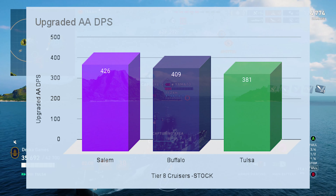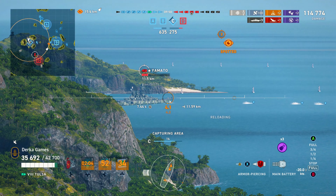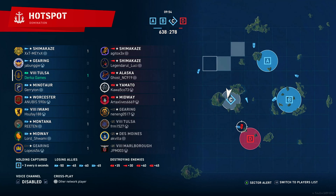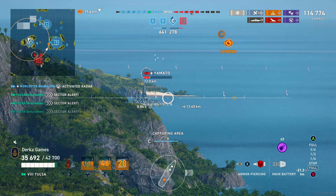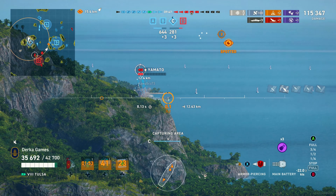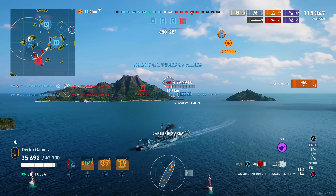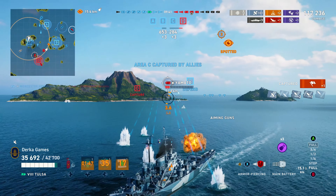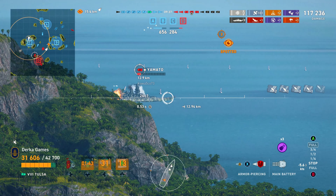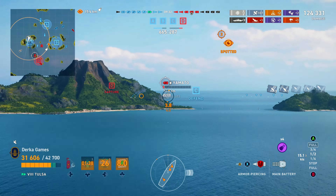Tulsa has the least effective AA of the group, but only marginally so. For how she gets around the map: slow at 33 knots, just like Salem and Buffalo, but she has a nice small turning circle and a pretty mediocre rudder. The last stat worth discussing is concealment. At 12.5km base, it's actually one of the best features of this ship. With a Beepley Makawa setup, I had it down to 9.5 kilometers — pretty saucy, almost at stealth radar levels, which I like to tout as one of the most potent setups in World of Warships.